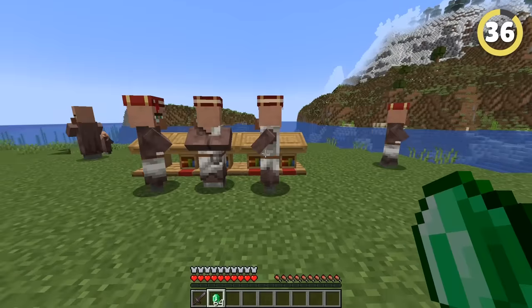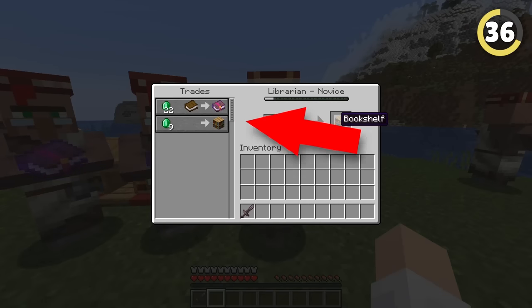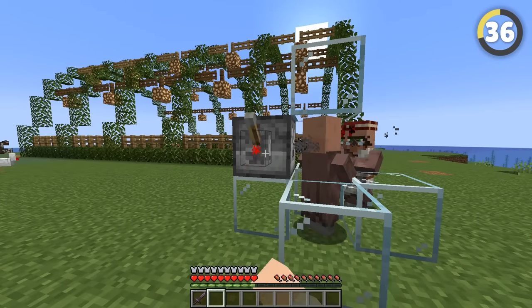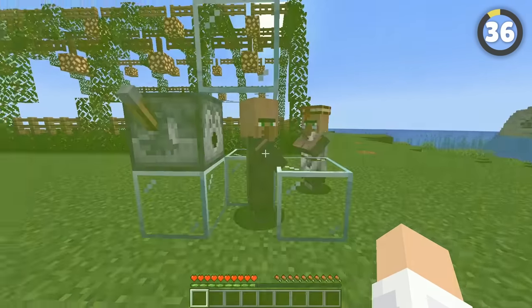Protect your villagers. If you rely on them for trades, they deserve the best protection, and sometimes a golem isn't enough. Simply dispense armor upon them and they will wear it, including armor with Thorns enchantments.